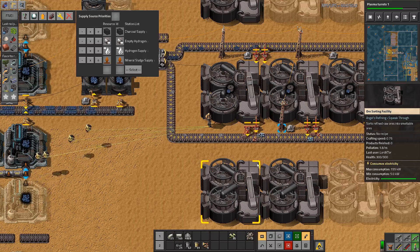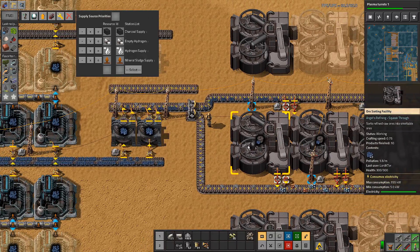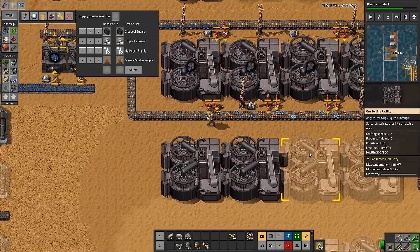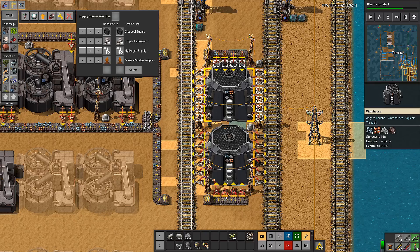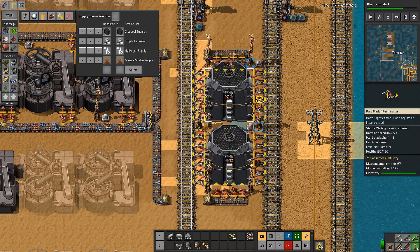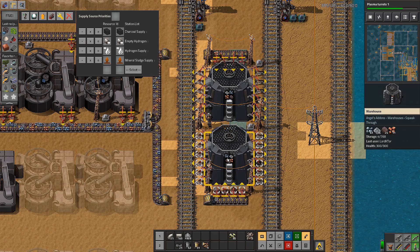Here we go, getting our first resources out. We should be getting to a point where this actually has to get here. The second one has started up now and we should be getting a fairly even distribution of resources across these two items. It's not exactly even, is it? There may be a need for some sort of equalization between the two, which is slightly irritating.